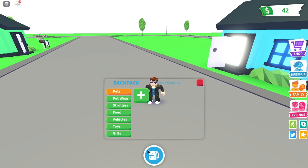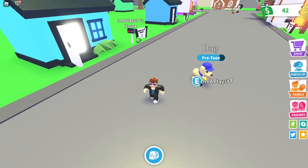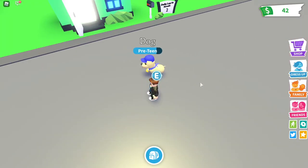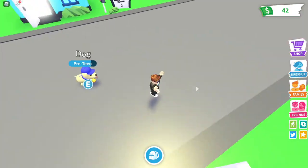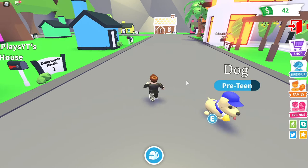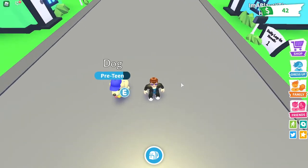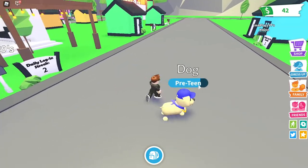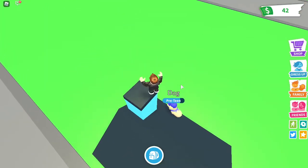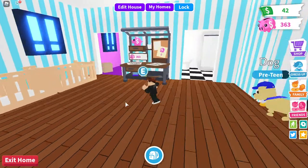When you unhatch your pet it's always going to be out, but when you come back into the game you have to bring it out. This is actually my pet — I'd never played Adopt Me before so I did the tutorial and got a new pet. He's a preteen. Unlike other videos that say you need a lot of money to start, in this video you can get money from the very start. Right here I've got 42 bucks, but I actually put all my money in the piggy bank.